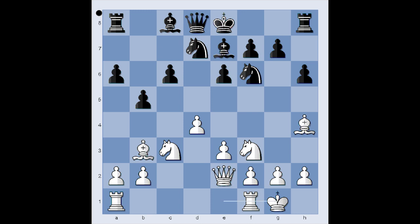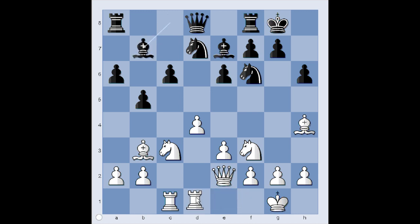White castled kingside and Black castled kingside too. Rook from a to c1, placing the rook on a semi-open file. Bishop to b7. Rook from f to d1. Janowski is placing his pieces on ideal squares. Rook to c8. Time to attack — Knight to e5.